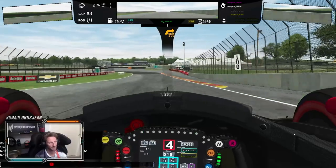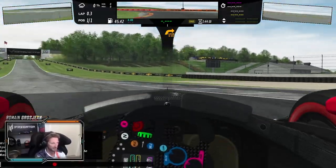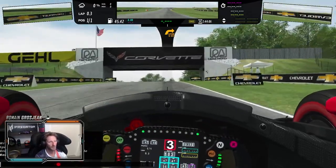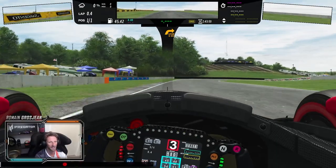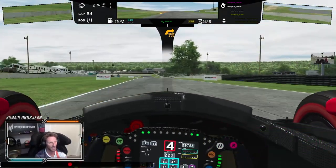Onto the back straight. A bit of braking. For that corner, that's gonna be Turns 4 and 5. Use a bit of the curb. Braking onto the crest — car always gets super light here. Don't use that curb on exit, it's very unfriendly. If you can keep it flat out through there, amazing — that's going to give you a lot of lap time.